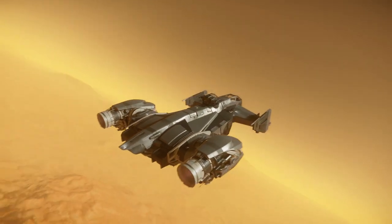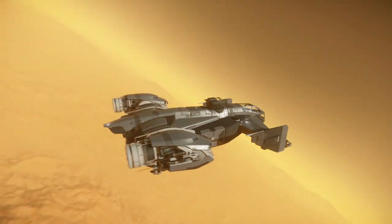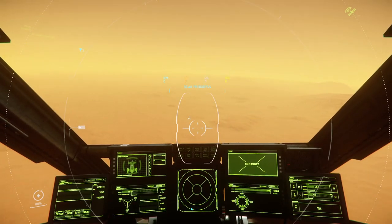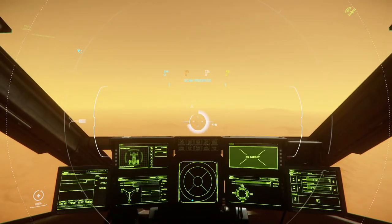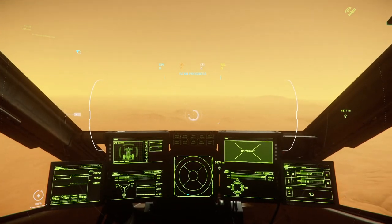We're going to head away from the outpost. Like I said, there's a good chance people will come looking for easy pickings, so I'm going to go out into the atmosphere, go across the planet a little bit, come back down, then start searching for ore. That way we're a bit away from anywhere and harder to find.